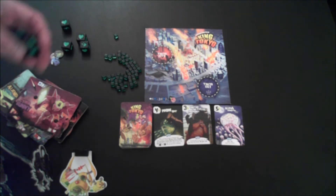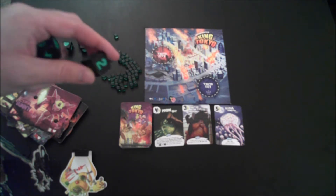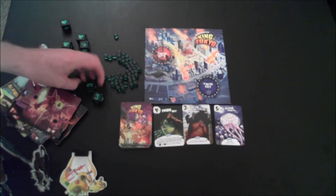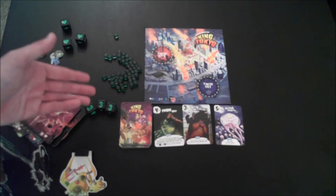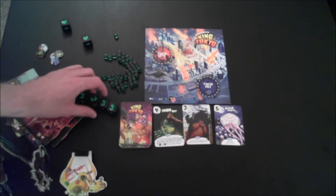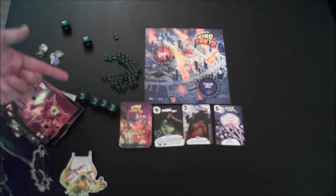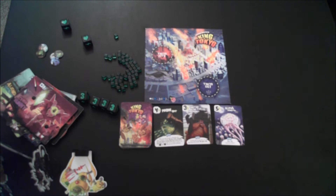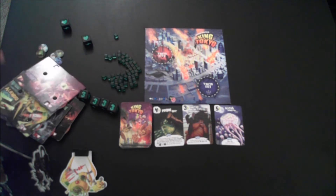So what do the dice faces actually do? Starting with the easy ones: points. You have ones, twos, and threes, but each individual die doesn't count for points on its own — you need sets of three. If you roll three threes, you score three points. Each additional matching die beyond three counts as a bonus point. So four threes would be three points plus one bonus point. Same with ones and twos — three ones plus an extra one gives you a total of two points. You move your point tracker up accordingly, and remember, 20 victory points wins the game.